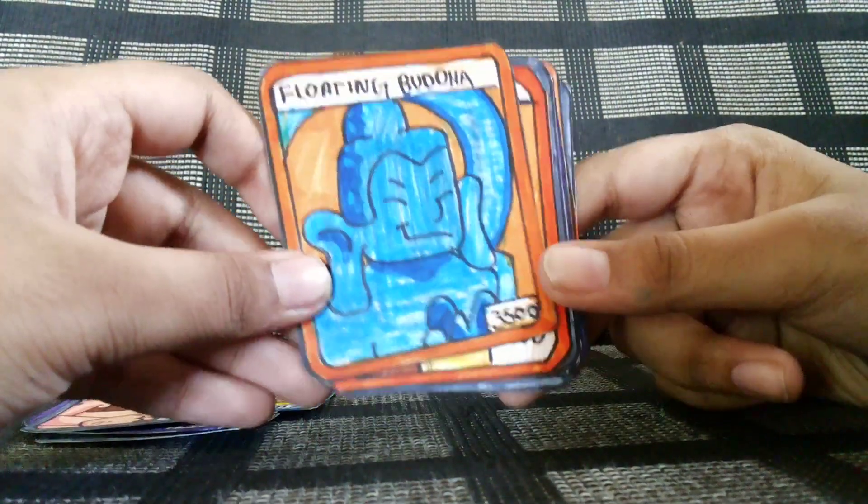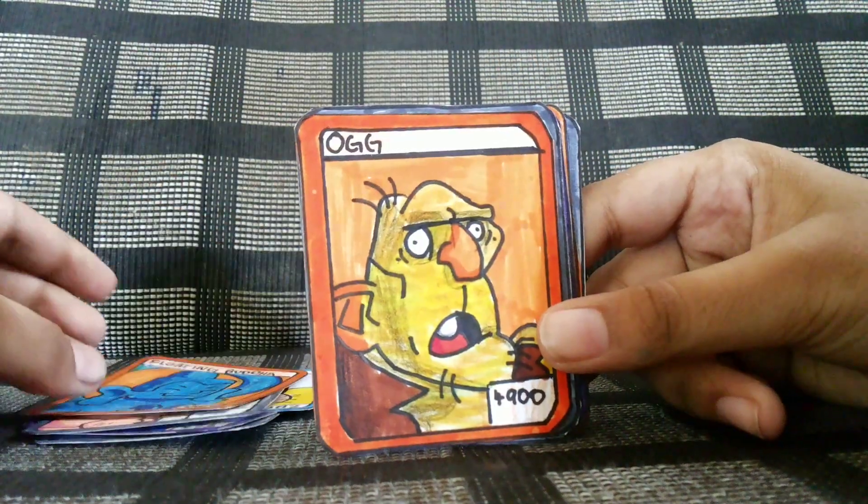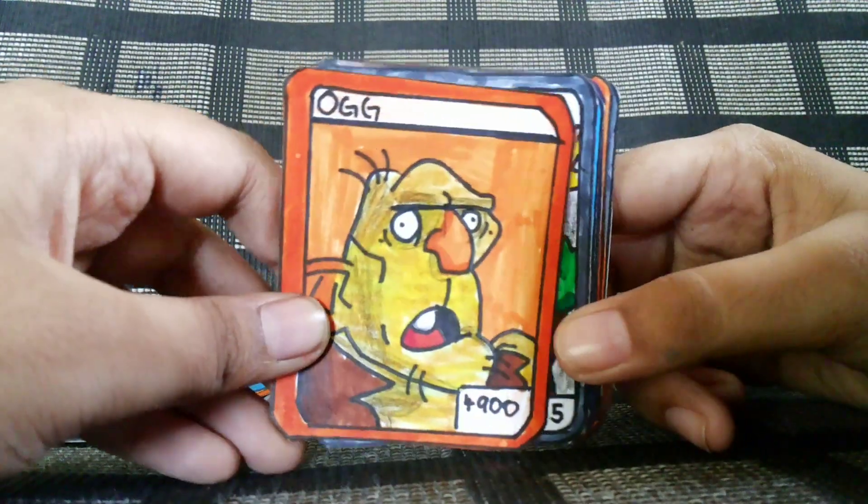Floating Buddha, 3500 and it's a legendary. And the next card is Og, 4900.